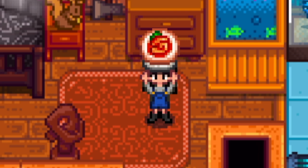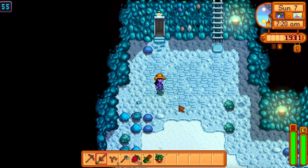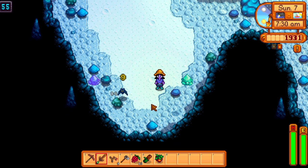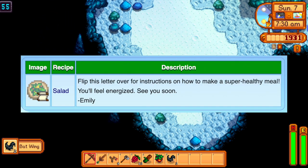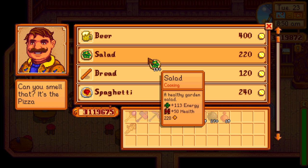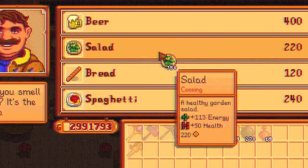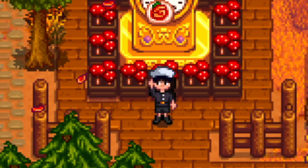You're just not going to survive if you don't bring food to the mines. Salad is a popular choice for healing health and energy. You can get the recipe from Emily after three hearts, and cook it with one leek, one dandelion, and one vinegar — or just buy it from Gus. Honestly, just buy it from Gus.